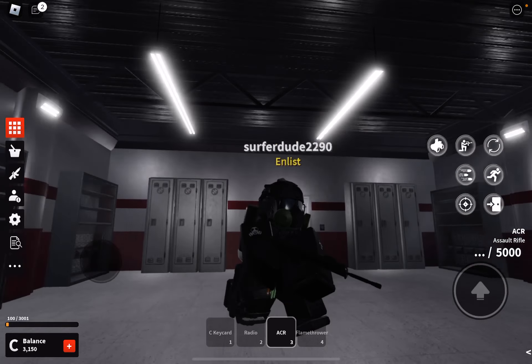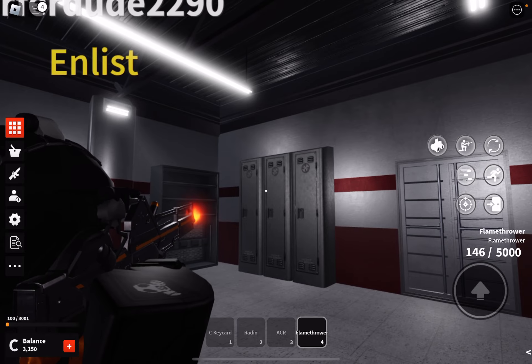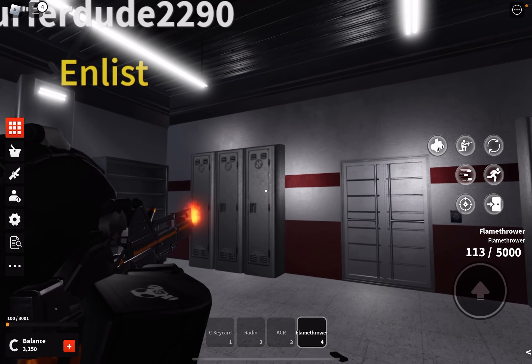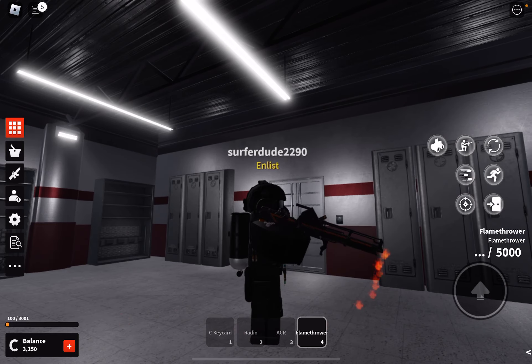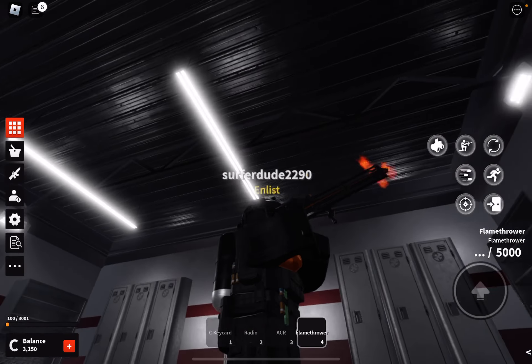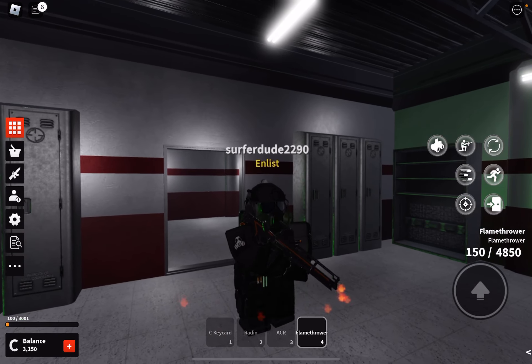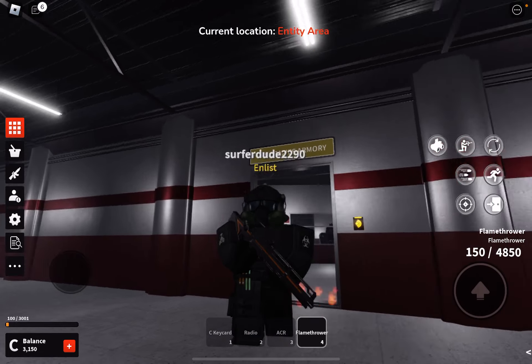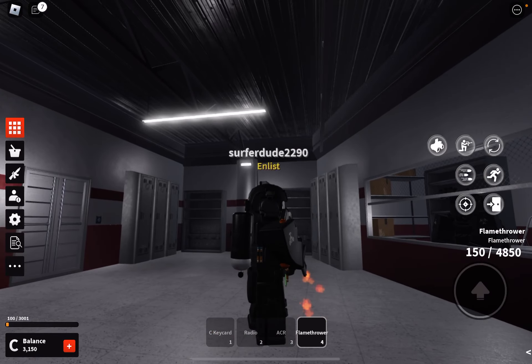Probably my favorite perk is the flamethrower. You get 150 whatever flames and you can push entities back. It's not that useful, but I think you can recontain a few entities with it. It's pretty cool to have even if it's not the most practical.